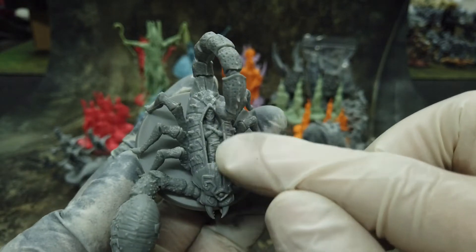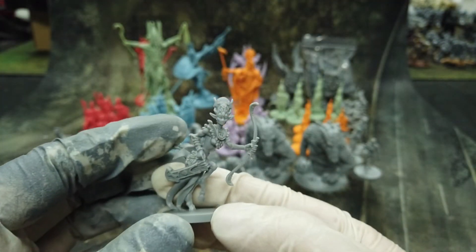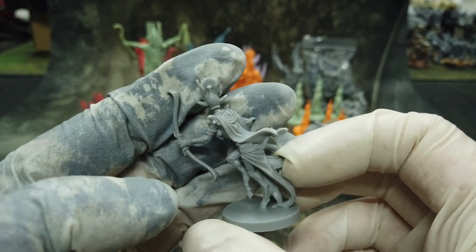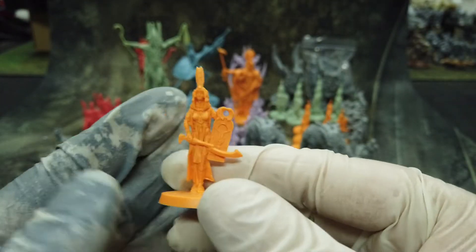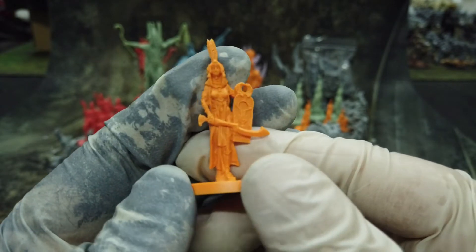We get some crazy scorpions — like this, with an entombed person inside. We get some cat ladies, I think. I said the name but forgot it immediately. These are the minions of each god. I think these are Ra's minions — you get six of them.